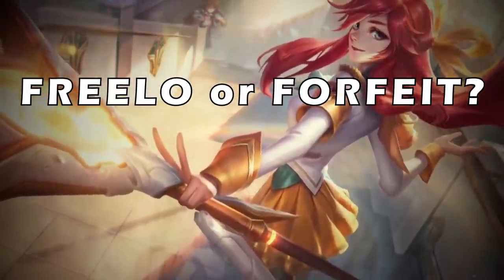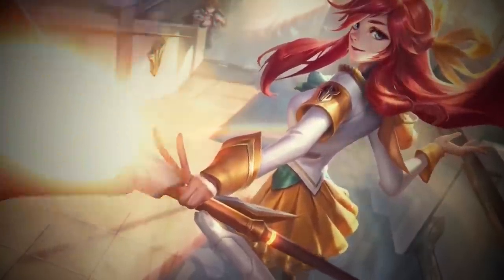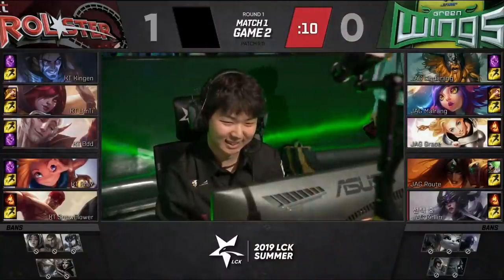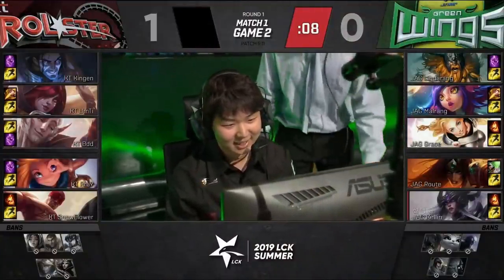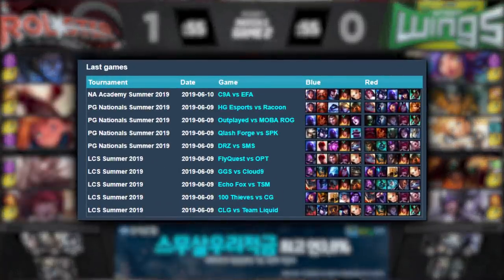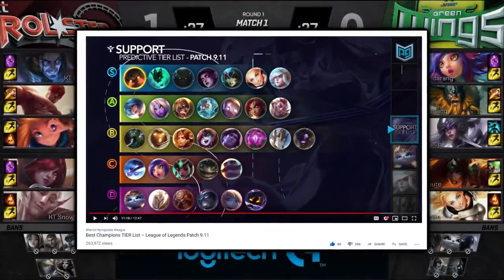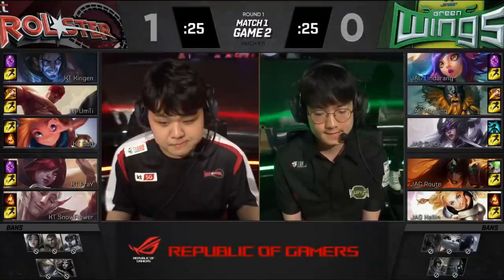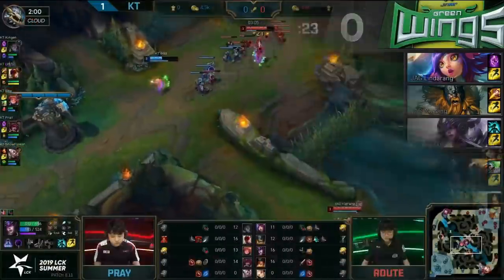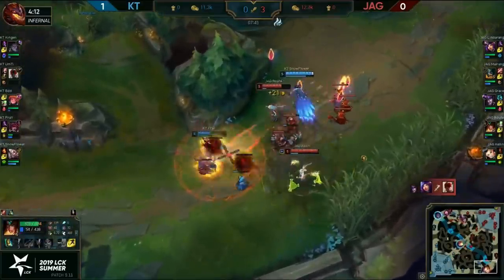Hello everyone, and welcome back to Freelo or Forfeit. Today we have episode 2 of our series where we're looking into support Lux. Lux has been a high-priority pick in competitive play recently. Going onto Game of Legends, you can see that in a ton of recent games she's there. On top of that, we have her as S-plus tier on our ProGuide's tier list for supports. It was even locked in by Jynair Greenwing support named Kellen — and my name is Kellen too, so I had to make a video about it.